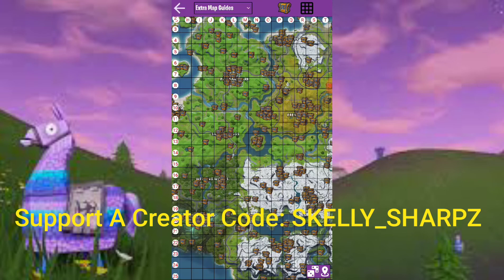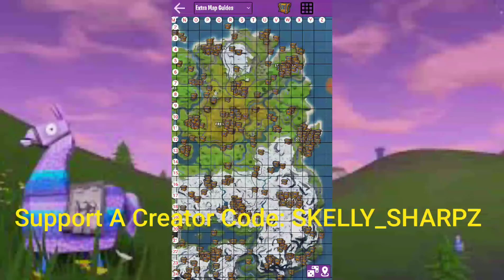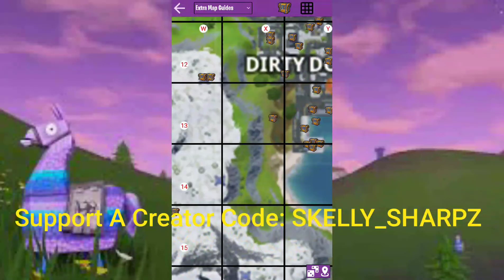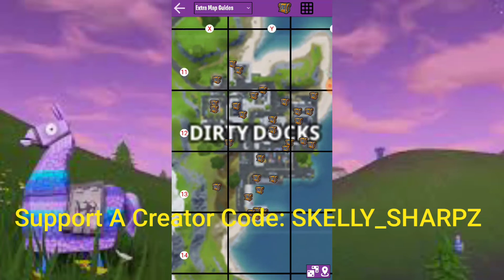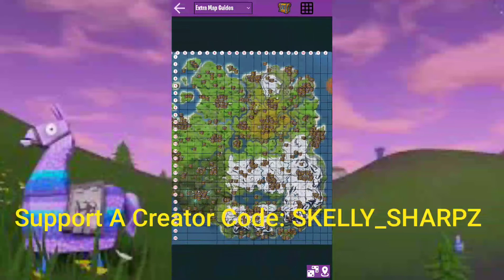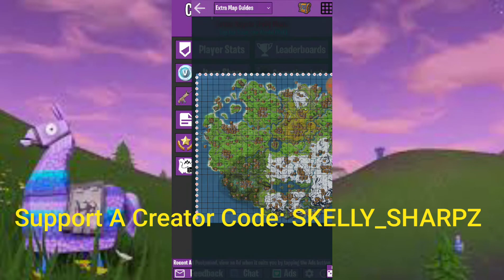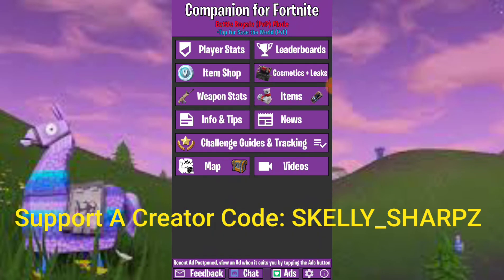There's also a map available that shows where treasure chests are and the different chest locations. If you're in squads, you can plan a drop based on how many chests are available in an area, so everybody gets loot quickly. That's very helpful when you're doing squads or in a tournament — to plan where to land and get everybody information quickly.